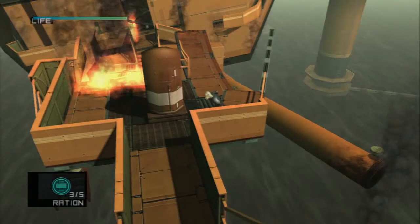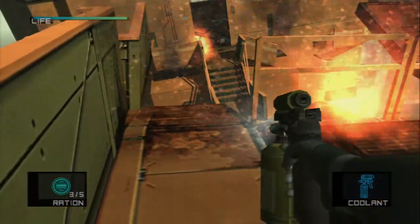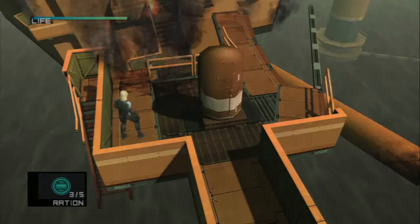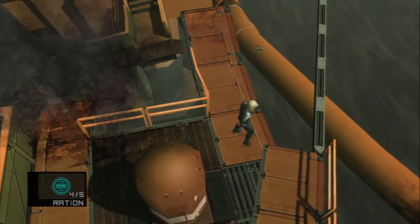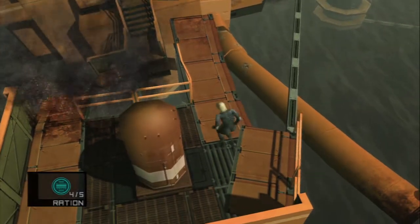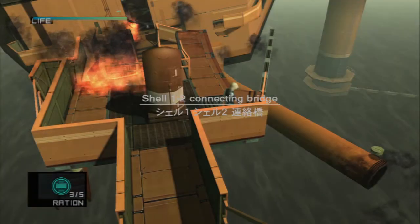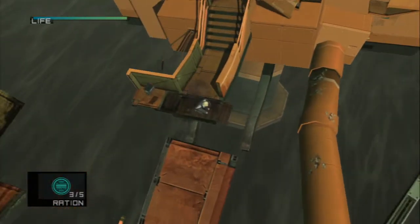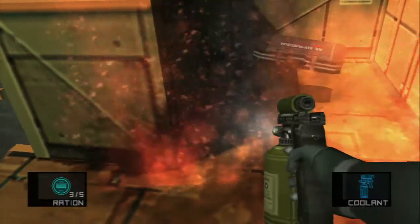So we gotta make ourselves tracks across here. First thing, let's put out some fire. This part is really annoying and tricky. There are two ways — we can either backflip across or crawl. I'm gonna try and do the flip — no good. Game over. Land in the water, you're dead. Game over number one. Let's try again. There we go. I'm not even gonna bother with the ration.